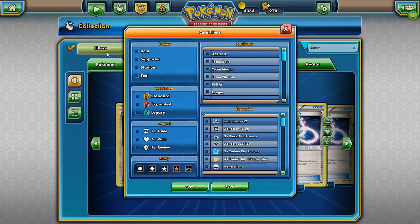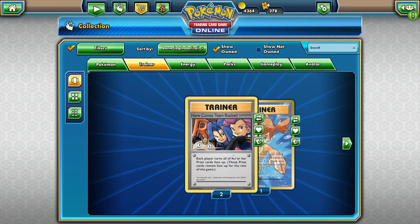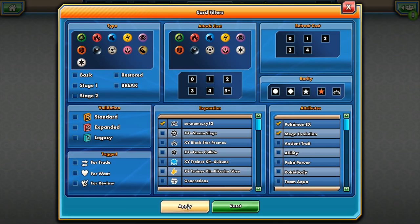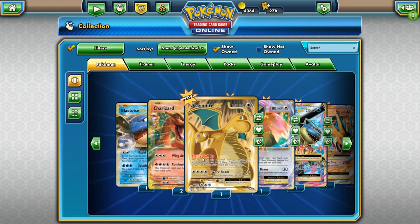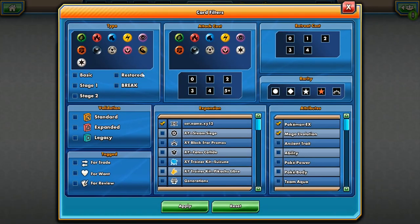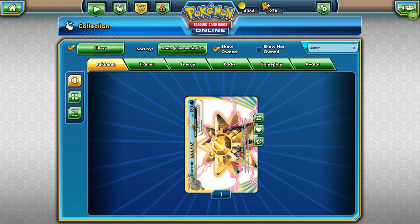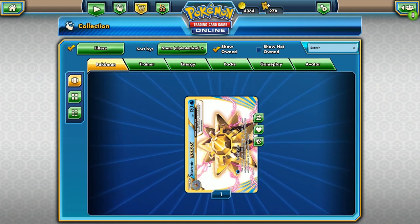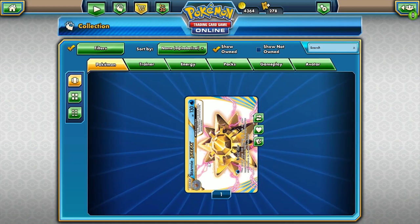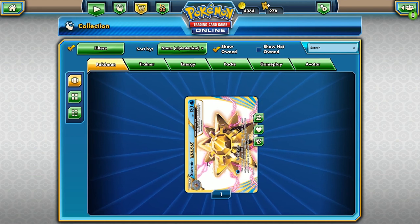For trainers we got the Misty's Determination full art and two copies of Here Comes Team Rocket. For Pokemon EX, let's count: 13 EXes and one BREAK — not bad. Plus the secret rares — 13 EXes, 14 from the secret rares... we are looking at about 20 ultra/secret rares out of 100 packs. That's roughly a five-to-one ratio, which is pretty decent.